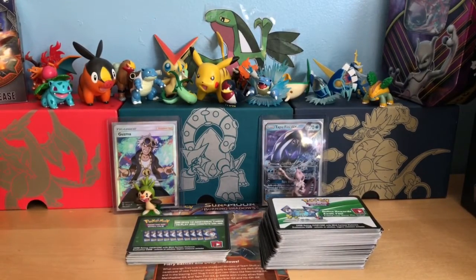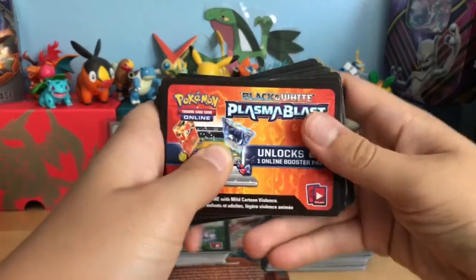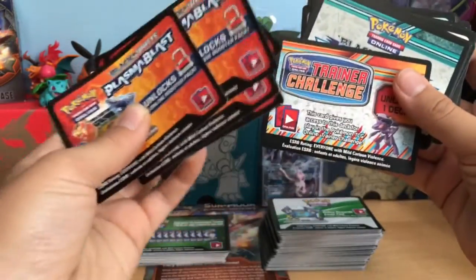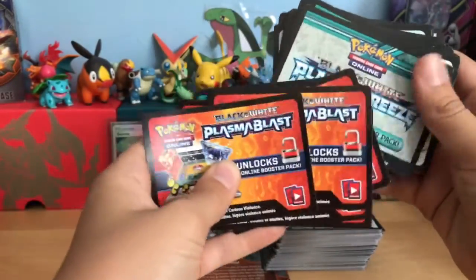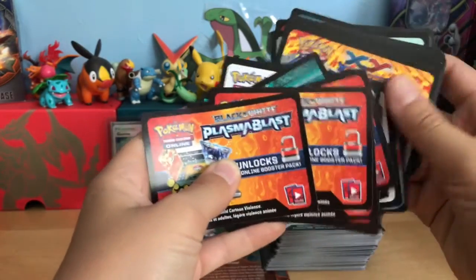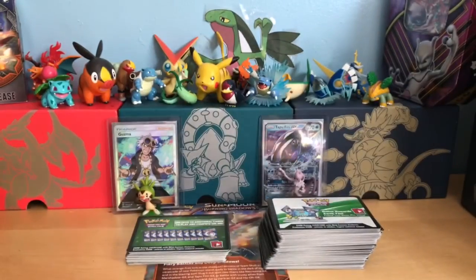Let me just show you an example from these packs. These ones are Black and White, Plasma Blast, some Trainer Traves I found, some Plasma Freeze, Black and White Legendary Treasures, Flash Fire, XY Base Set — just a bunch of different code cards that I randomly found.